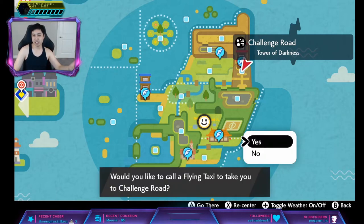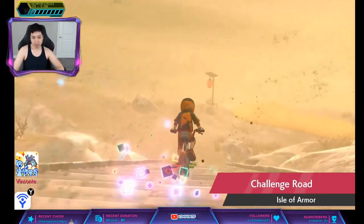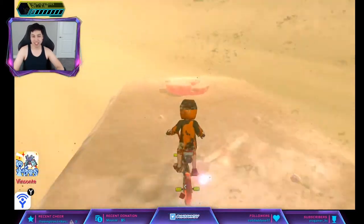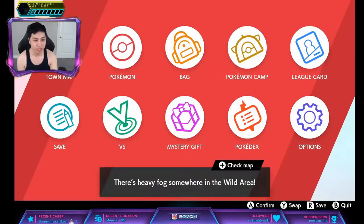So what we're going to do is go through the Tower of Darkness, make our way down here, turn left, and this is the Den. Simple as that. We're going to try to spawn a Purple Beam, so we're going to save in front of this.